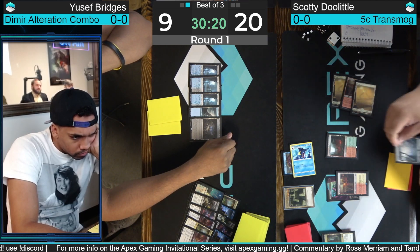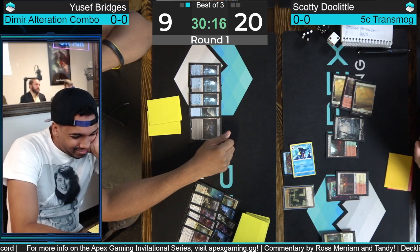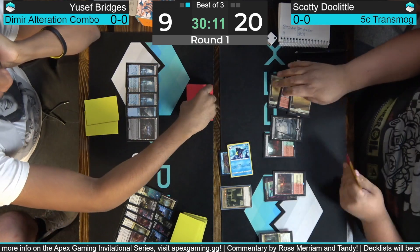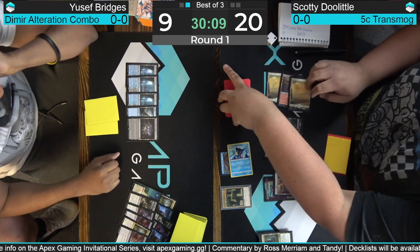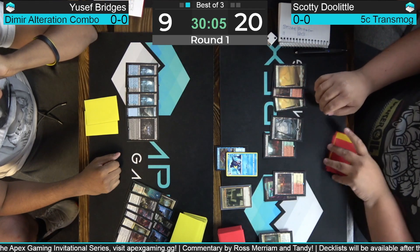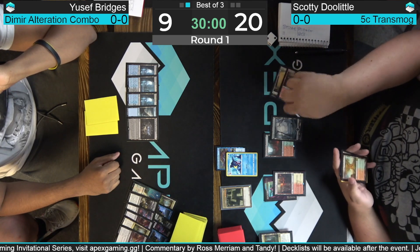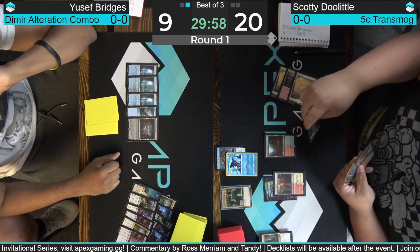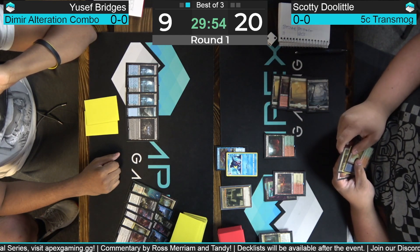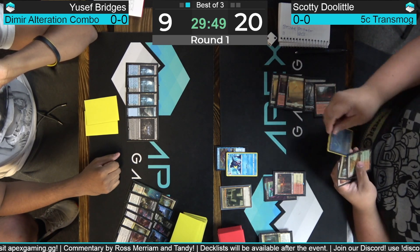Yusuf draws for turn — believes he has a second Alteration in hand, curious what the last card is. Maybe he drew Archfiend and wants to play it but wants the sixth land first. Going back to Doolittle's way — fetch. If you're not under pressure there's no real reason to run out the Archfiend since you just give Doolittle one more turn to find the removal. Doolittle draws another land. Do we play the Yorion? Looks like going for it. A spot where Zika's Chariot or any real threat would be great.